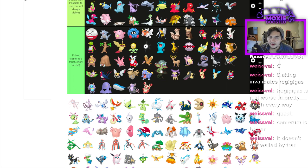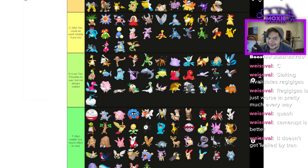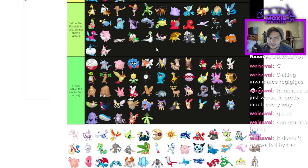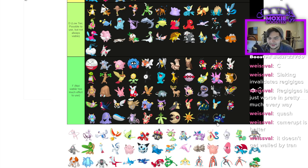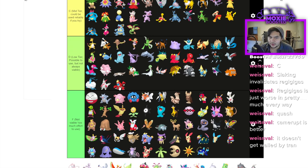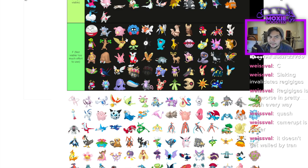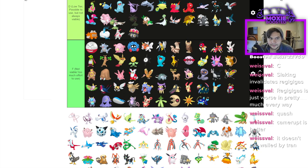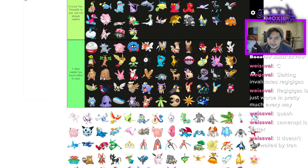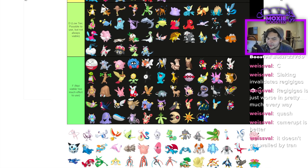Grumpig and Spinda are F. Linoone is C. Cacturn is F. Zangoose is D. Seviper is F. Whiscash is also there. Crawdaunt actually has some decent damage output — I want to put it C as a Sash Knock Off user, especially with Cresselia running around. Claydol is D — Trick Room, Earth Power, just a coverage Pokémon. Cradily is D. Needlequeen is C — Life Orb, Sheer Force, Ice Beam coverage is nasty. Armaldo is D — gets Swift Swim but arguably F because it's Intimidate food and doesn't hit anything hard.